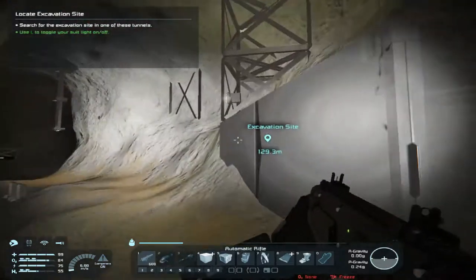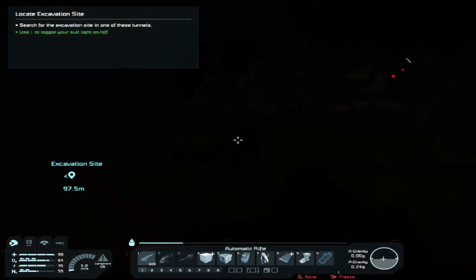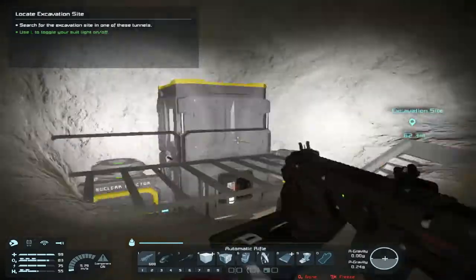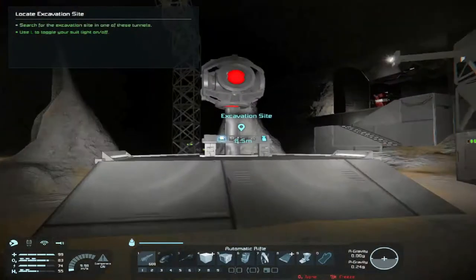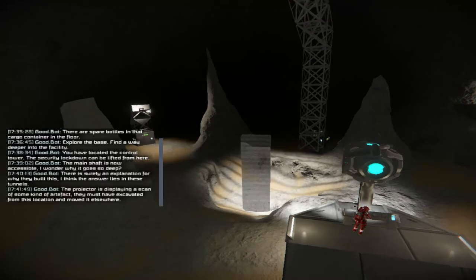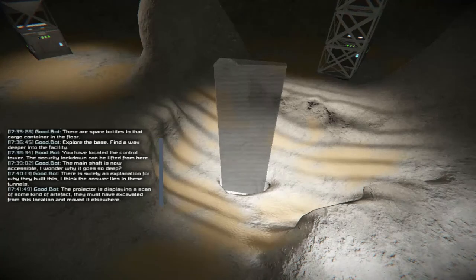Oh it's just the lights turning on — I'm gonna turn these off. I can't see. We're just running, I mean it's okay. What's going on? I just turned it on for some reason. The projector is to explain a scan of some kind of artifact they must have excavated from this location and moved it elsewhere. Why is it just a rectangle?